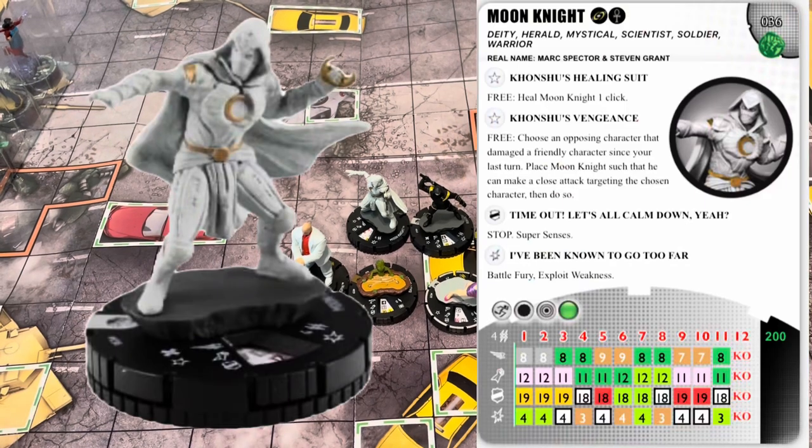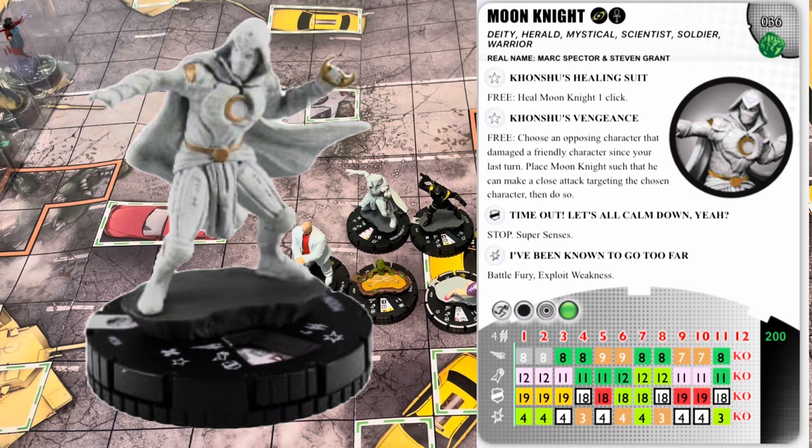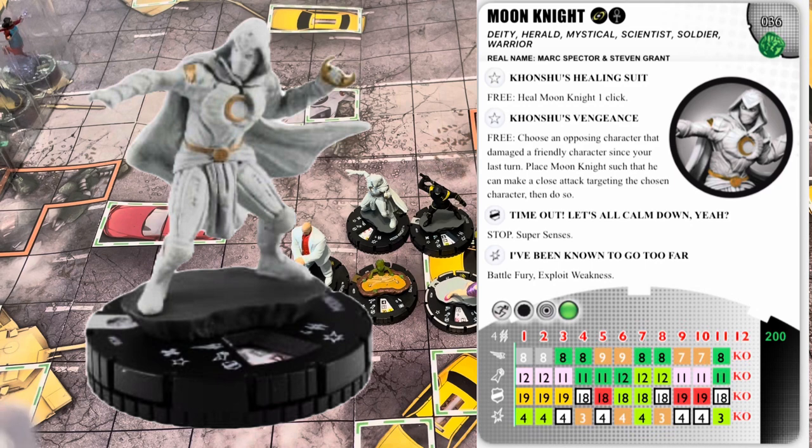The rare Moon Knight — he is Deity, Herald, Mystical, Scientist, Soldier, and Warrior. He's 200 points with the Cosmic and Mystics team abilities. I didn't realize he had Soldier. His first trait is 'Konshu's Healing Suit' — free action, heal Moon Knight one click. His second trait is 'Konshu's Vengeance' — free action, choose an opposing character that damaged a friendly character since your last turn, place Moon Knight so he can make a close attack targeting the chosen character, then do so. He has a wide array of abilities and three stop clicks.